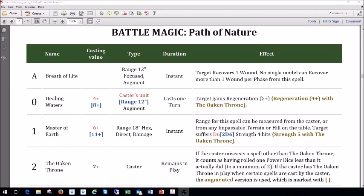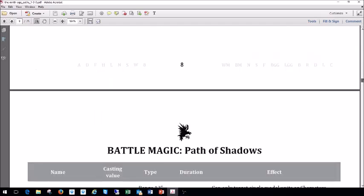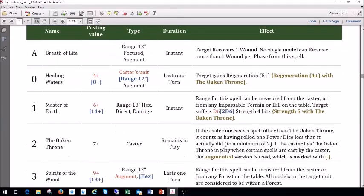Next is Master of the Earth. Casting value is six, boosted is eleven. Range is 18. It's a hex and direct damage, instant. The range can be measured from the caster or from any impassable terrain or hill on the table. The target suffers d6 Strength 4 hits, or 2d6 in boosted form, going to Strength 5 if the Oaken Throne is in play. It's also a direct spell, so it has to be in your forward arc — you don't have to see it, but it must be in your arc.